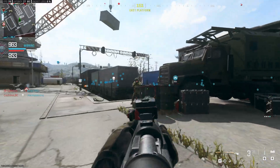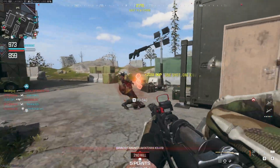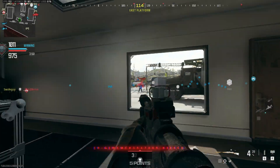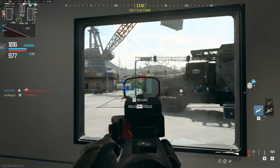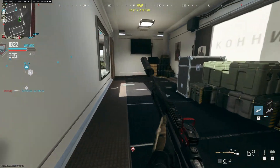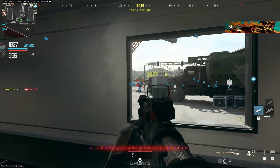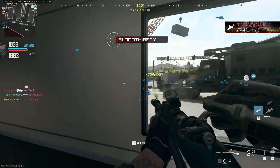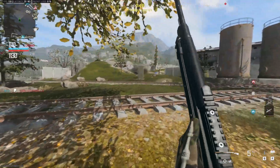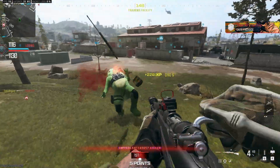It has good handling, so you can basically spec it out to have close to assault rifle handling. ADS speed under 300 milliseconds, which is very fast for a one-shot kill weapon. All the other sniper rifles have significantly slower aim-down-sights, and sprint-to-fire can also be around 200 milliseconds depending on how you spec it out.